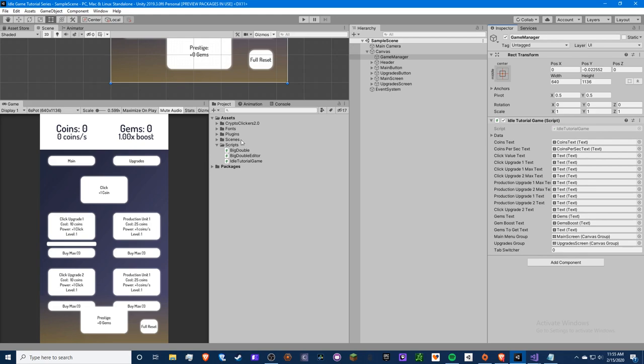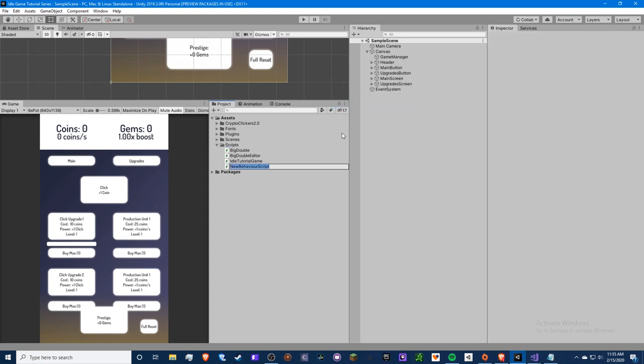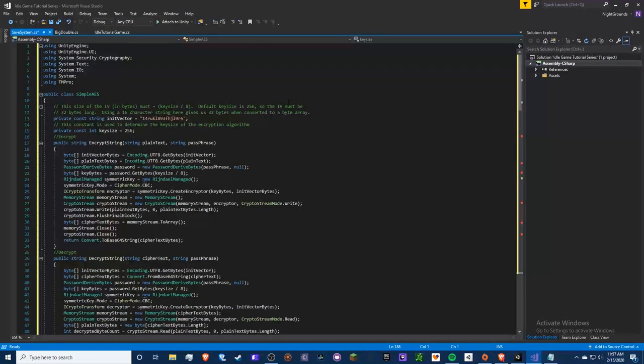Now here's the copy-and-paste part. We're going to make one script called SaveSystem. You're going to look at this and get really lost — I don't understand a huge majority of it myself because a lot of it relates to double-layer encryption. So I'm going to copy and paste it. Just be aware. Go ahead and copy and paste this code — it's going to be a boatload.